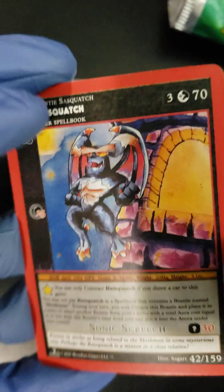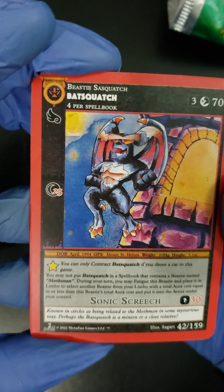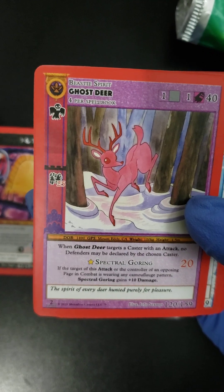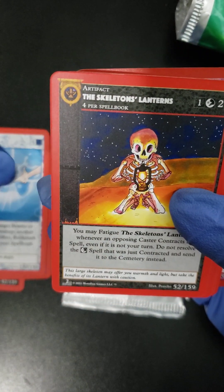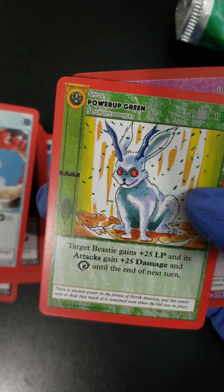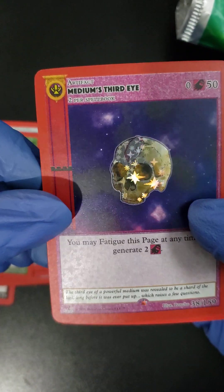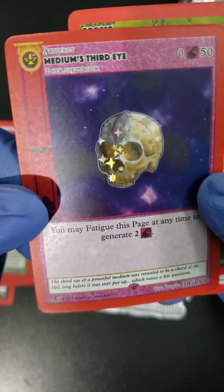Let's take a look at what we got here. We've got a Bat Squatch, a Ghost Deer, a Water Gun, the Skeleton's Lantern, the Black Cat, an Ice Spell, Power of Green — oh, we got a foil there, you see that sparkle? And we got a Medium's Third Eye. I guess that's our special card.